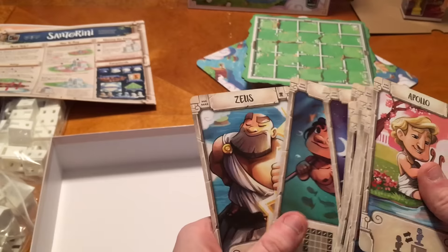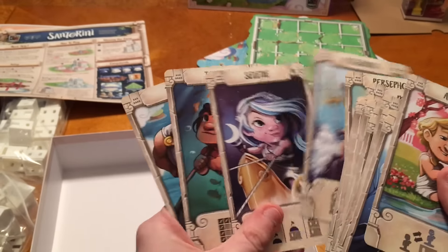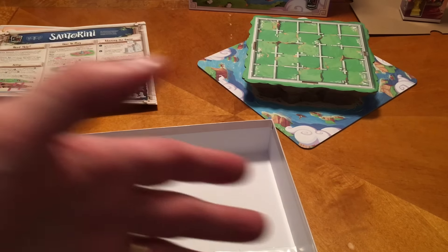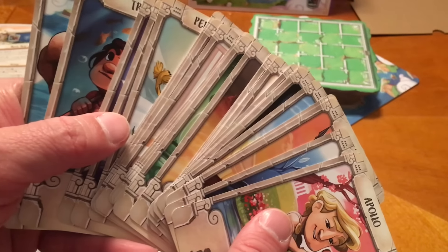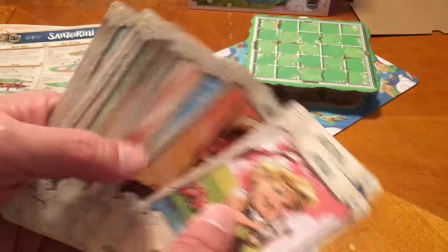Triton and Zeus. You have Triton and Poseidon too - two sea gods - and then Zeus. So that's pretty cool. Two on the back. And we're only going to be playing with these two per game, so there's definitely a lot of replayability. That's how varied your games are going to be, because you're going to use two and look at all these others you're not going to have.